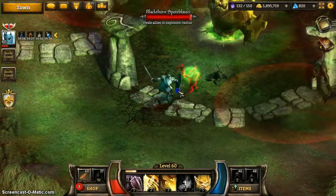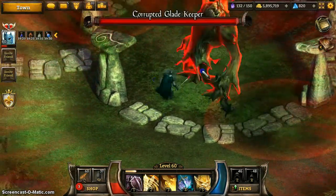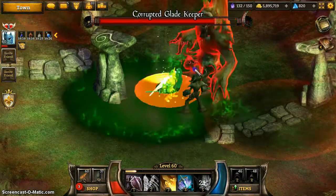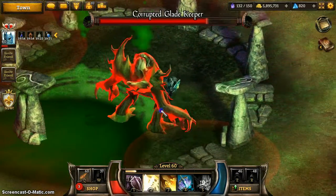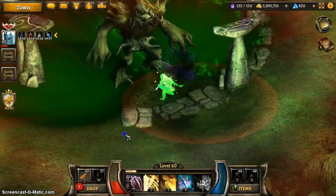These AoE slows that he summons while he is in the ground actually become AoE damage once he gets out of the ground. I found that to be quite unique and very surprising when I was getting killed by that area attack that I thought was only slowing me.